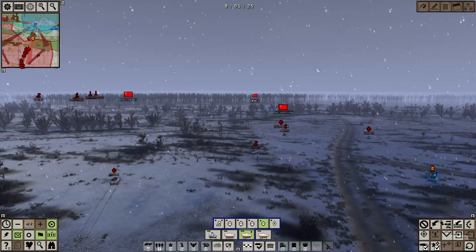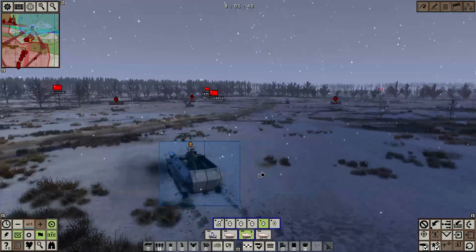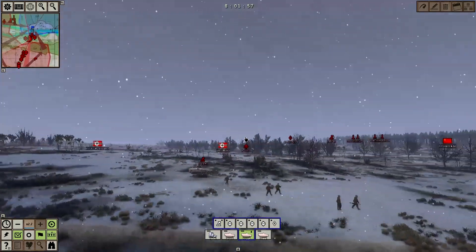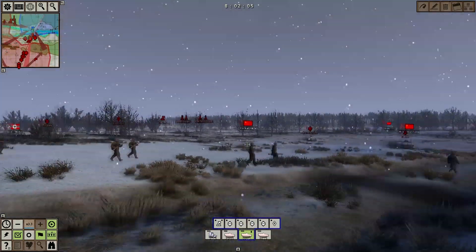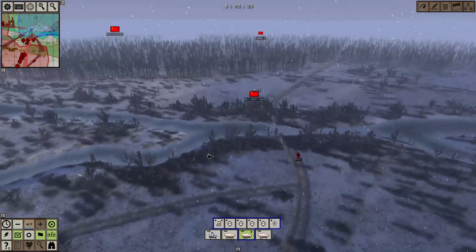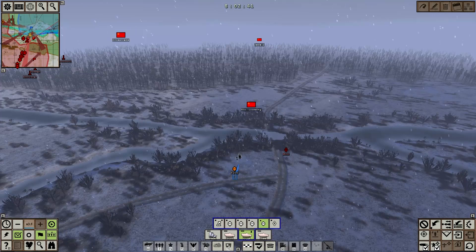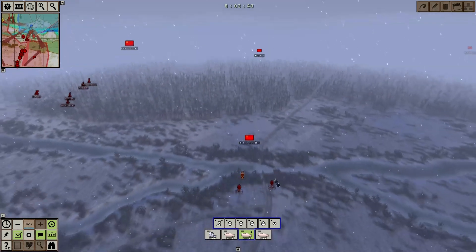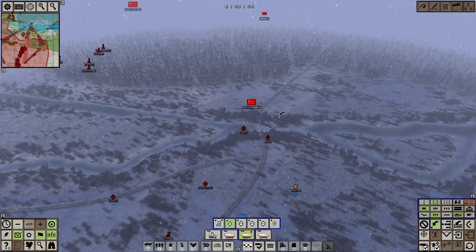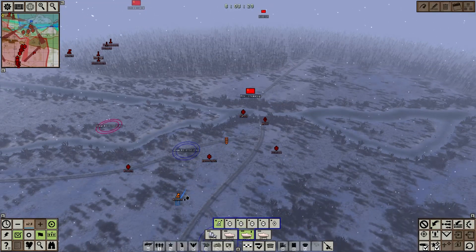Some of our infantry are dismounted, some of them are not. It says here this is supposed to be an eight-man squad, but I only see the gunner. River crossing operations are one of the harder things to do, simply because there's just so many things that can go wrong with them. We need to be really cautious in our advances here. We're going to push up like that — we haven't made any contact but we've established a little bit of a river crossing, so we're just going to continue pushing forward.